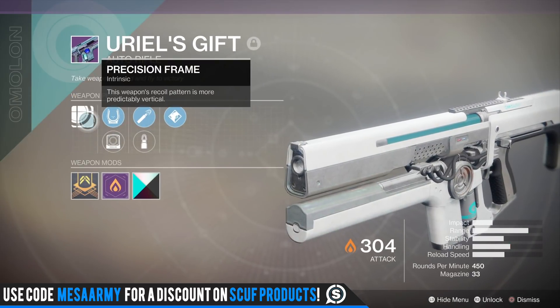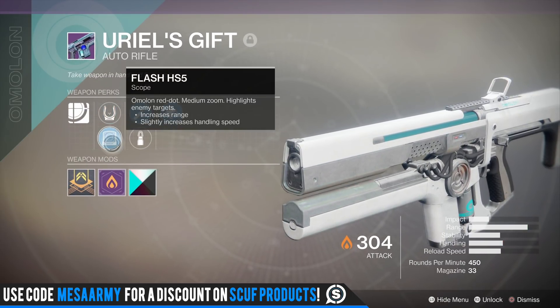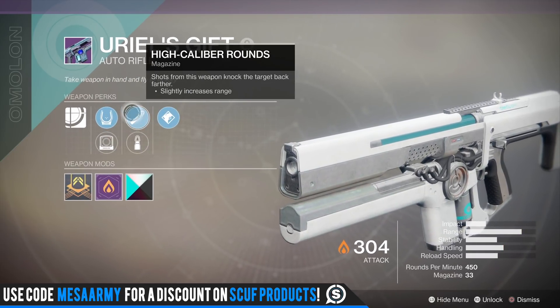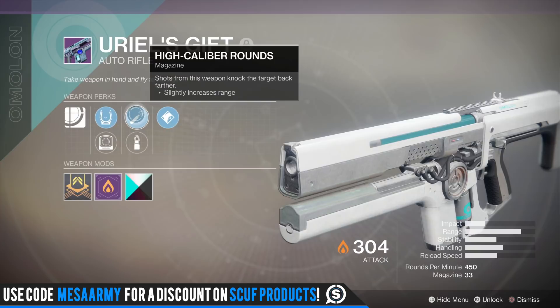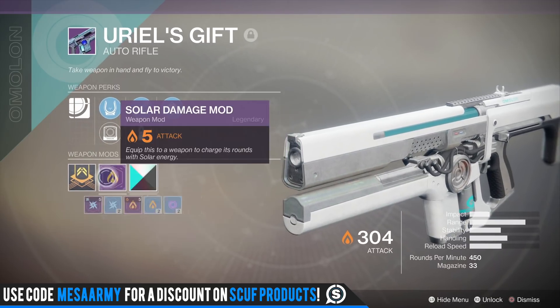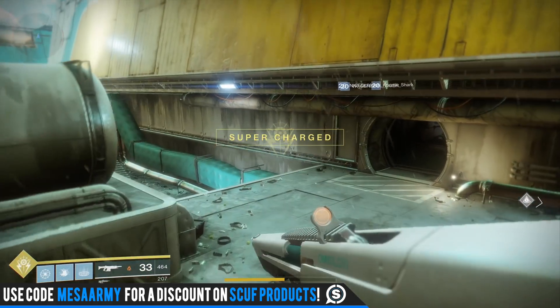Mine's 304 light. It's got a precision frame so the weapon's recoil pattern is more predictable and vertical. You've got the Spark PS or the Flash HI sights — I love the Spark for some reason. It's got high caliber rounds or steady rounds; I go with high caliber rounds because I want a lot of range. You also have Tap the Trigger, which grants a short period of increased stability and accuracy on initial trigger pull. I use this thing in pretty much all activities.